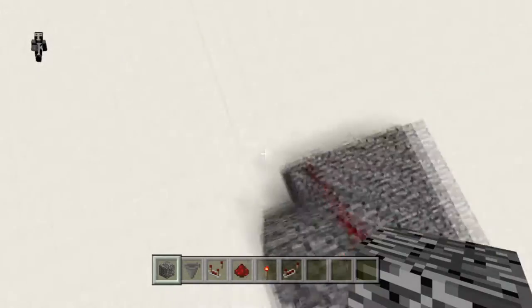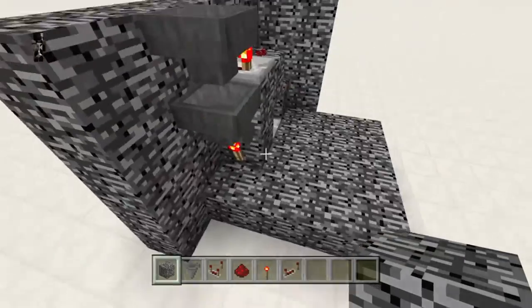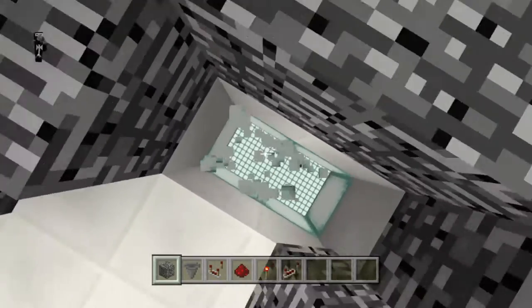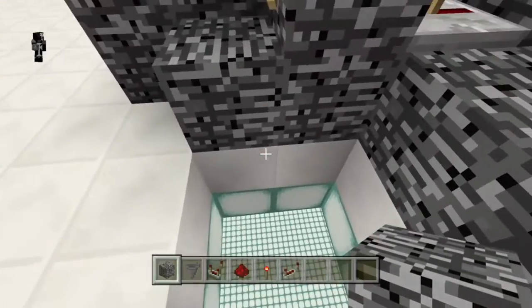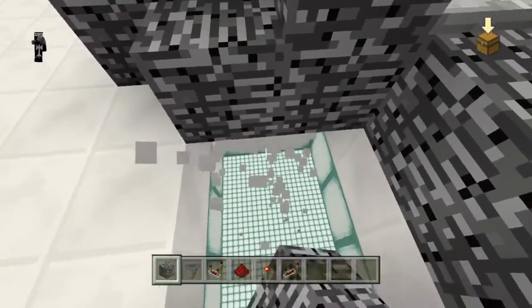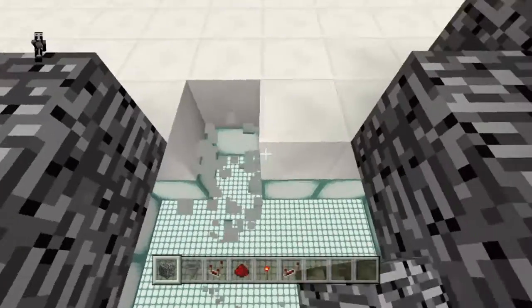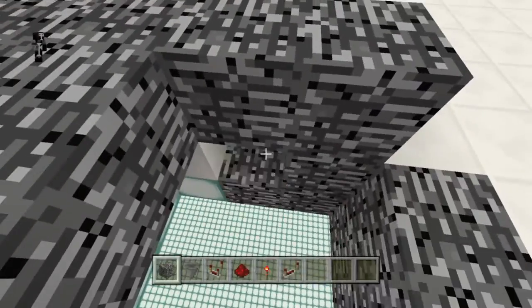Now I'll go ahead and encase this in bedrock, because after all the whole point is to have this be a secure room. And next we'll dig out a hole in the ground here, because the whole point of this lock mechanism is it's going to be allowing us to go through this hole safely. Until you put your key in, it'll be trapped. But we'll set up the trap later. So now we'll just dig out a nice wide space to build our hole in.